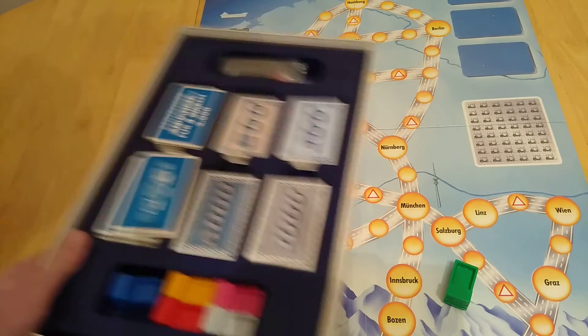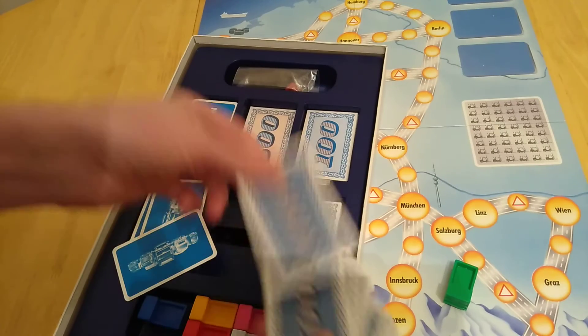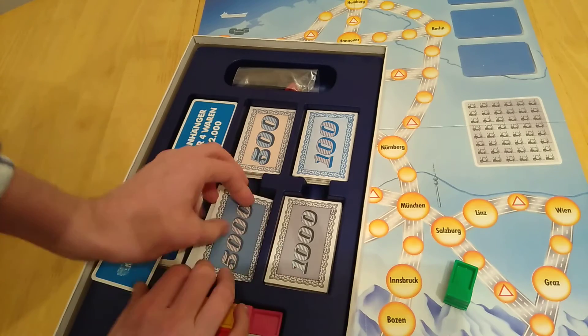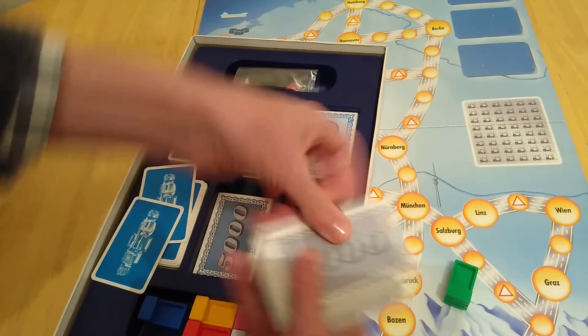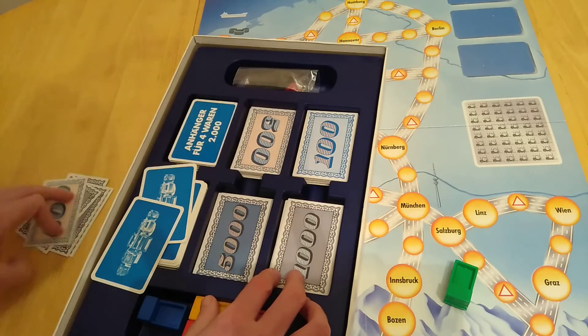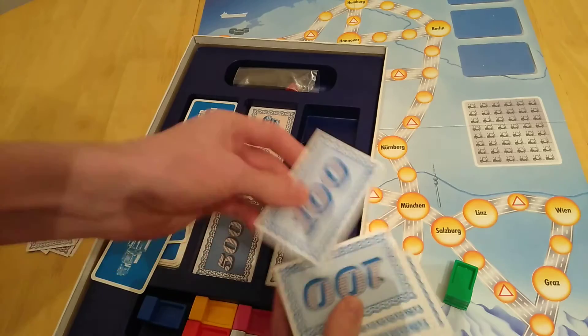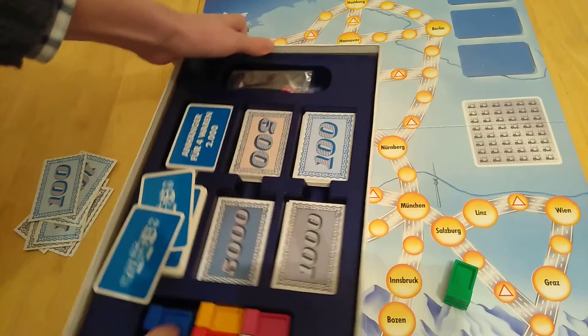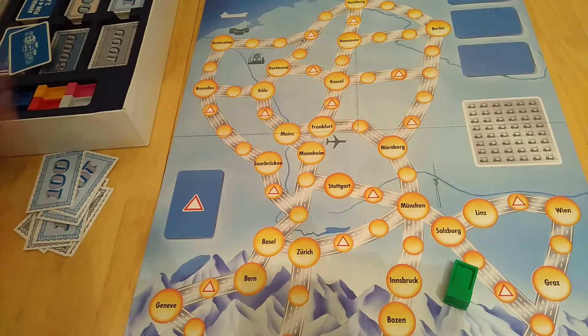So everybody takes 5,000 money. This isn't paper money, it's card money. So you take 5,000 each, and it's easy if you just take it this way - one, two, three, four, five, and then five ones. So each player gets this. It's a game for two to six players and it takes about an hour. So you take that money, and I'll explain firstly what we're going to lay out.